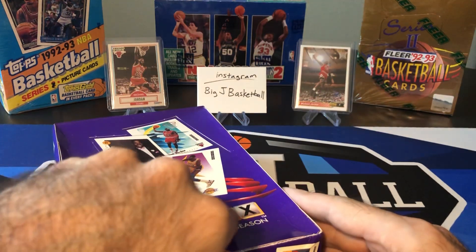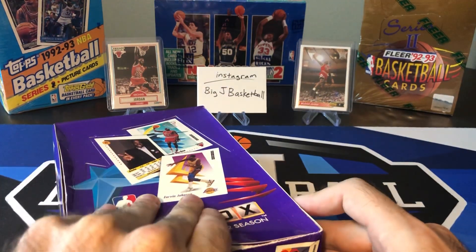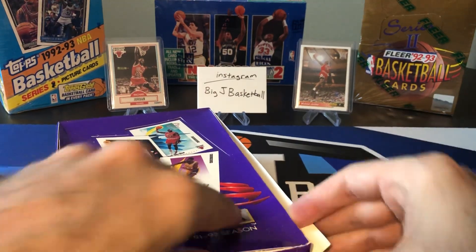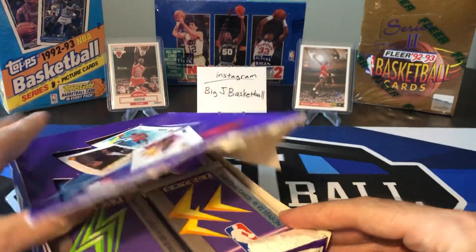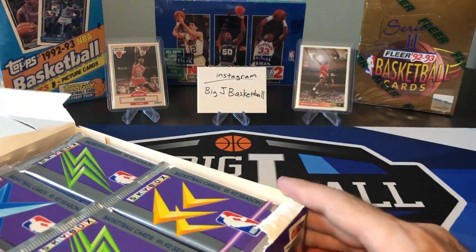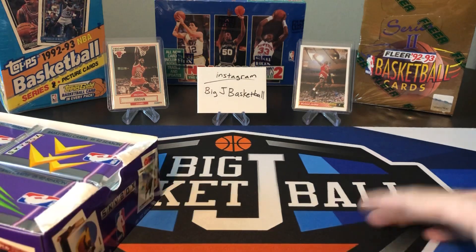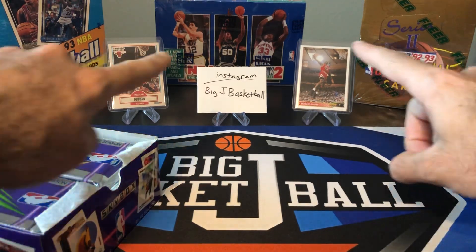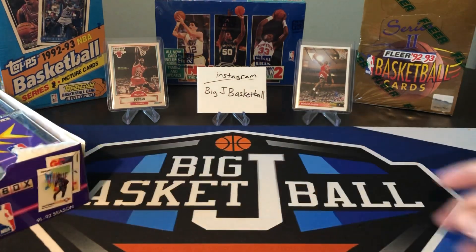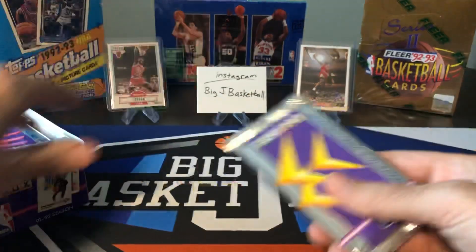We got Encased Basketball Hobby, we also got Contenders Draft Picks Hobby as well — we'll be doing all that next week. We got more Flashback Friday stuff coming: a lot of 92-93 Series 2, Tops, Hoops, Fleer — looking for more Shaq rookies. We'll see how this break goes; we might split this up into two videos, but if we're doing good on time, we might just go ahead and rip everything.